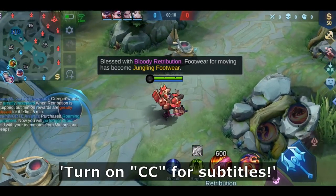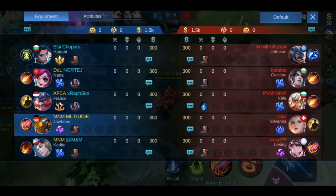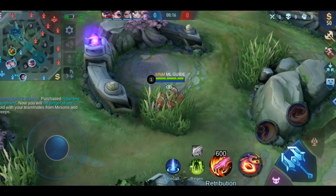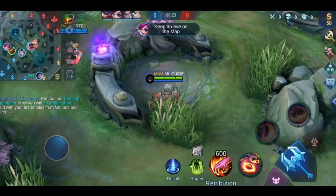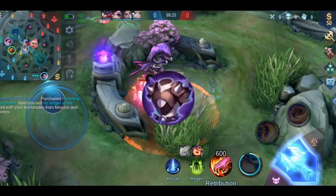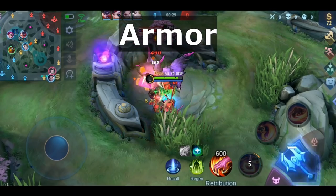Hello my friends, welcome to the 30 days rank push challenge where I'm uploading a Mobile Legends guide for 30 days straight. We're on day 10 today. Today we will talk about 3 defensive items: Radiant Armor, Blade Armor, and Twilight Armor. Today's keyword is Armor.